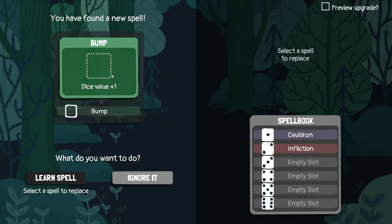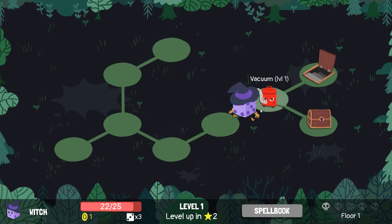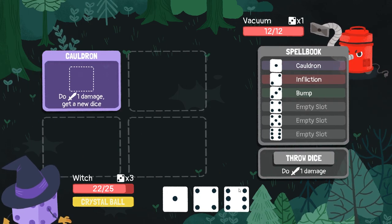And a new spell — Bump! Dice value plus one. Learn spell. I guess there is probably a meta to where you actually place these spells, but you know what? How often do I play this game efficiently?